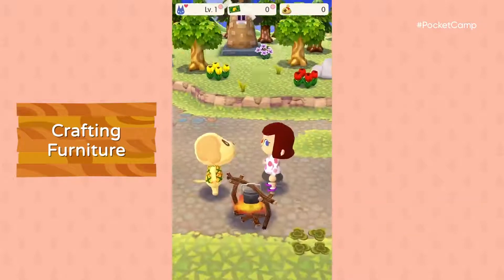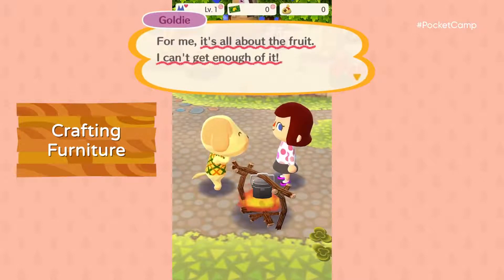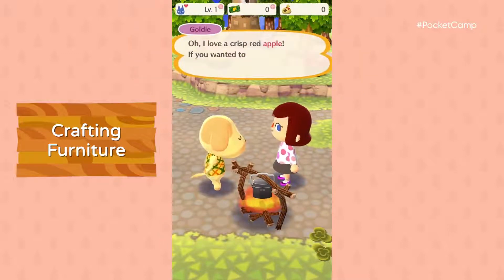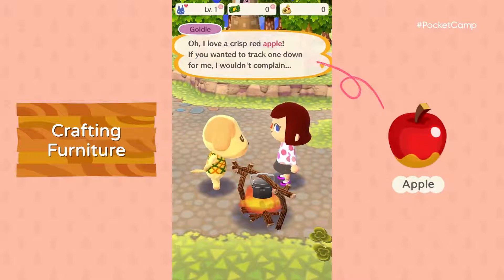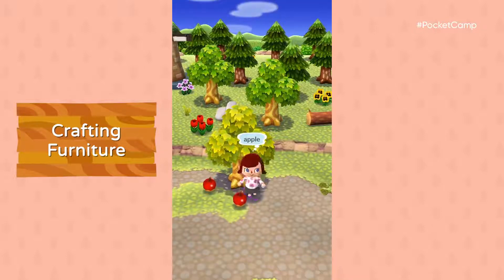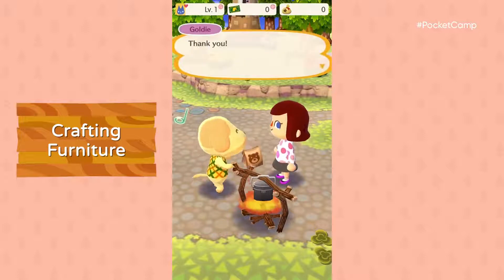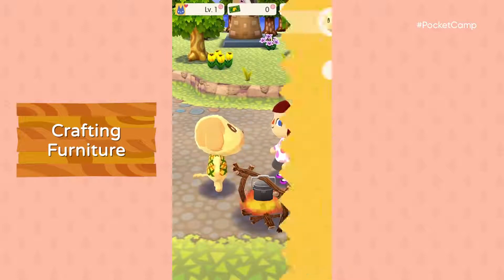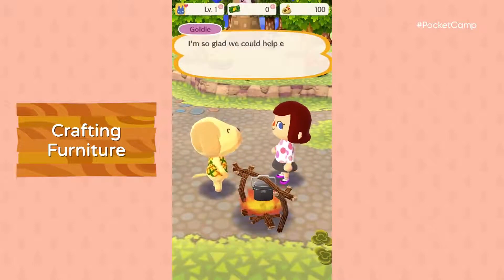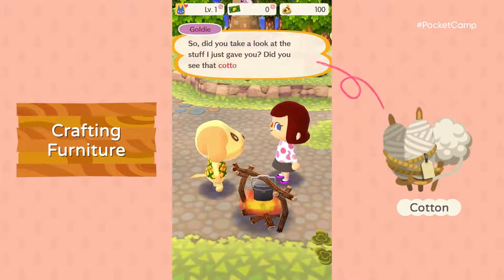I wonder what she's up to. She's collecting fruit. It would be nice to help her out — you are a manager, after all. How about an apple? They're just a few shakes away. You got rewards for picking an apple? Almost seems wrong. Cotton should come in handy when crafting furniture.